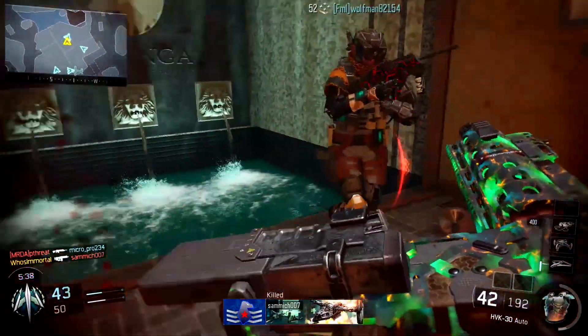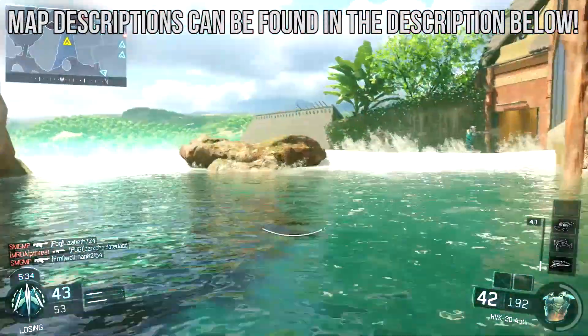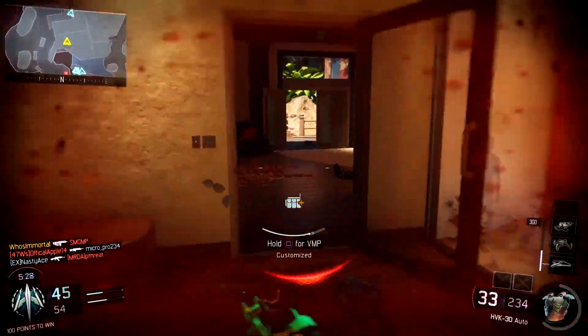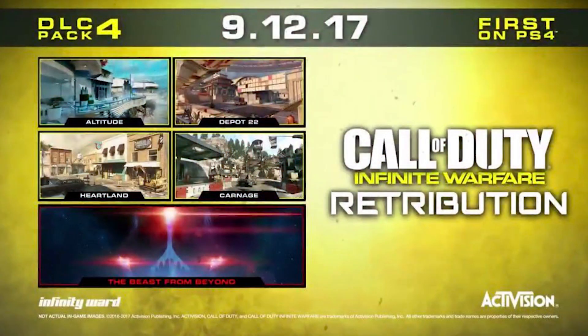Now let's go ahead and run through all 4 maps. As of this very moment, we do not have any descriptions of the maps, but one map's preview image does tell its whole story. Looking at the teaser image that we have so far, you can see the date it's coming to PS4 on the very top. Then we've got our 4 multiplayer maps: Altitude, Depot 22, Heartland, and Carnage. And Zombies is going to be called the Beast from Beyond.